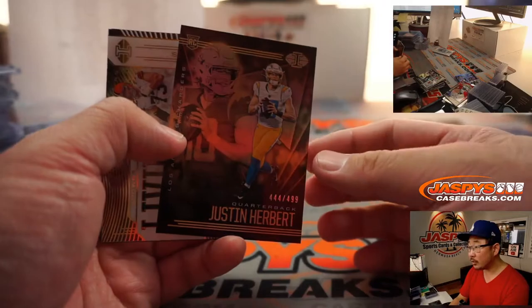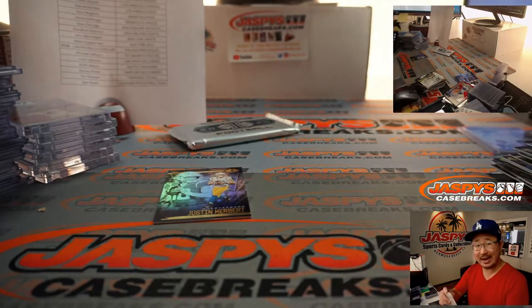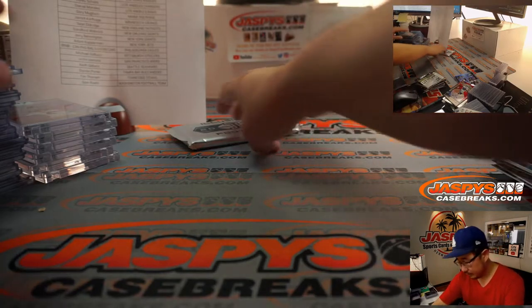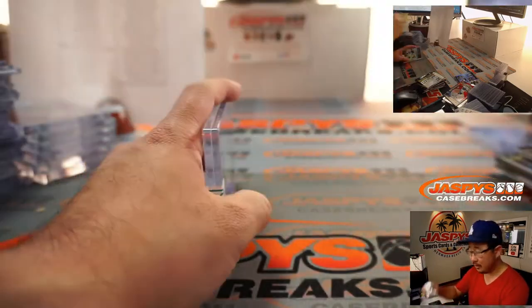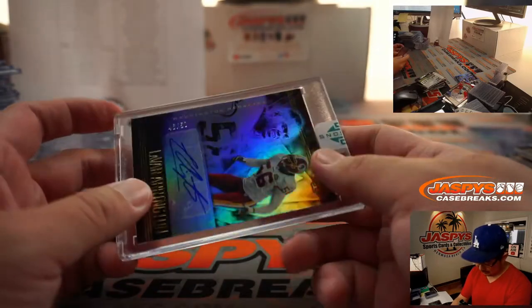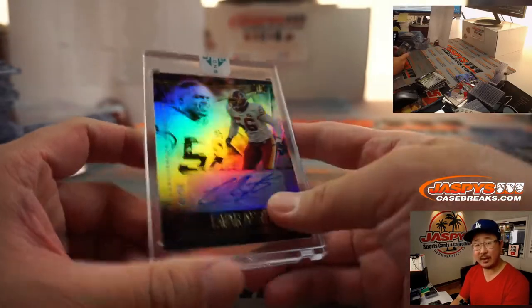C.D. Lamb 3-99. Justin Herbert to 4-99. Base Justin Herbert as well — both for Corey and the Bolts. And the final encased card — it's going to be for the Washington Football Team: LeVar Arrington. Nice — 46 out of 50 on that one. That's for Sam Rayl and the Washington Football Team.